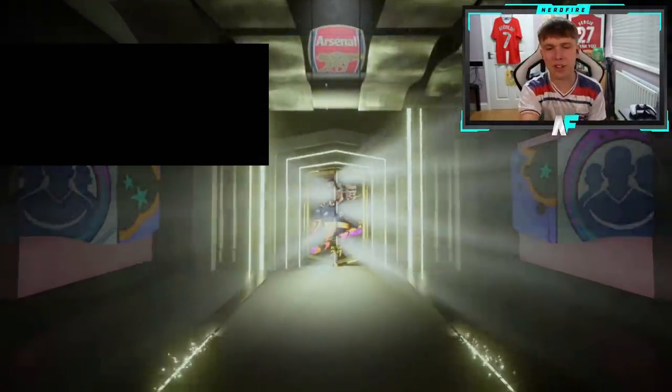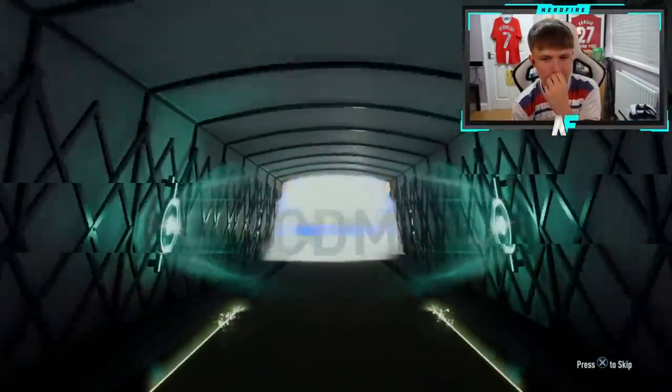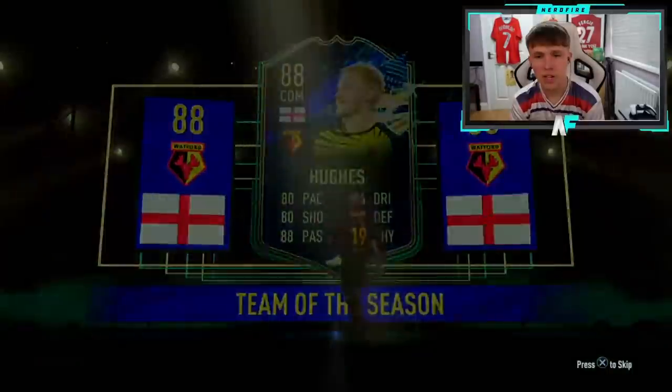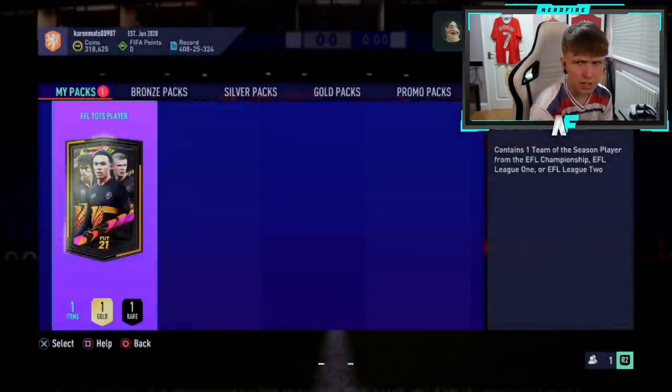Pack number 14 — all I want to see is a Buendia for someone because he is a beast, so good. England CDM — it's Hughes again! He's in the top five. Four-star skills on that card as well, a good all-round CDM.